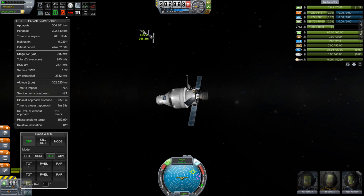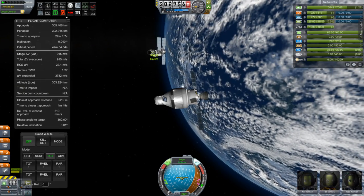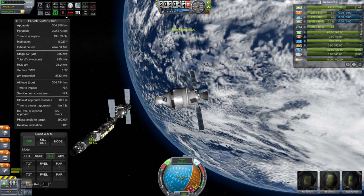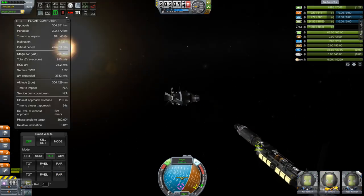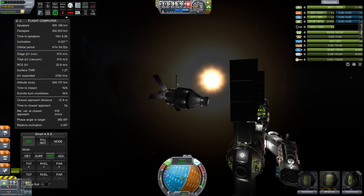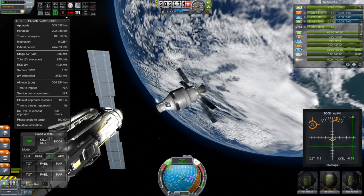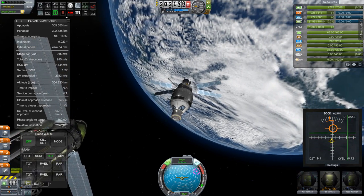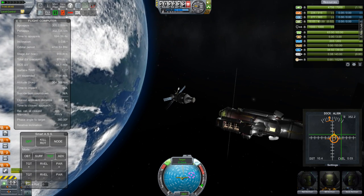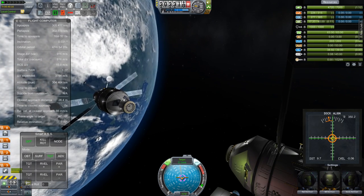Ladies and gentlemen, we are making our final approach to the Odyssey station now. Please make sure your tray tables are in their full and upright position and that your seat belts are secure. A flight attendant will be by shortly to collect all snack wrappers and juice boxes. Out the front window you can now see that we're passing a Centaur second stage and the Perseus crew module and should be arriving shortly. We here at Kerbin Space Command know you have no other options for your travel to space and therefore assume you don't mind the fact that the parachutes on this thing only had a 50% chance of successfully saving your life. Things tend to shift around a lot when subjected to several Gs traveling at Mach 15.